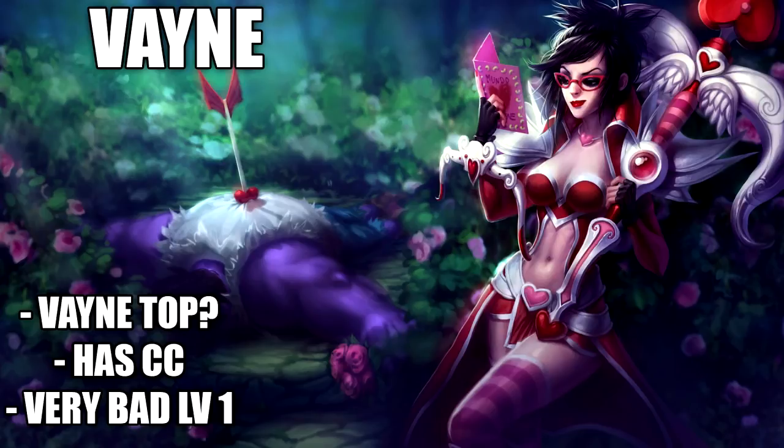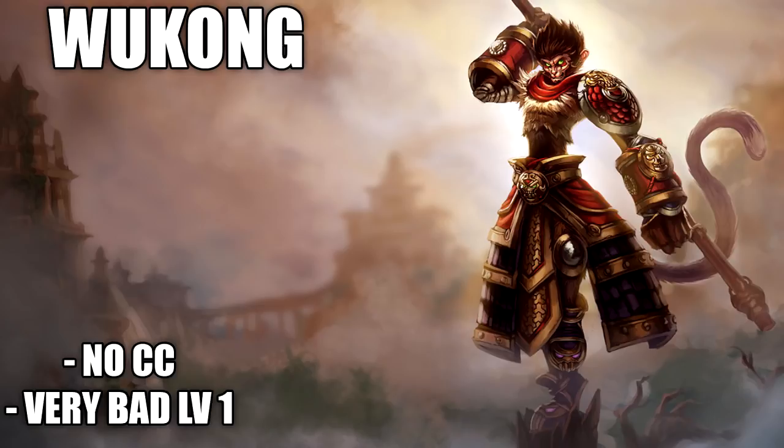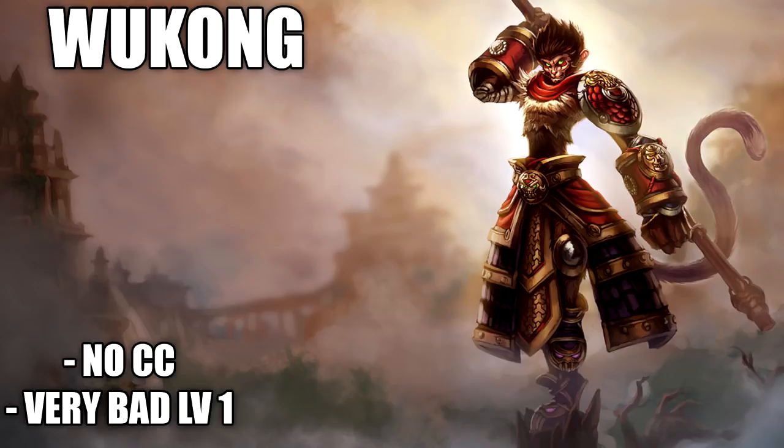For the next champion we have Wukong. Wukong is really bad at level 1 and has no CC. The only thing he has is some sort of escape, but barely anybody on Wukong starts with his escape. There's literally no way Wukong can out-trade a Riven, so Riven can just do a full combo on him. This tactic has worked so many times against Wukong — you should try it yourself.